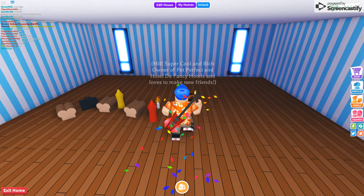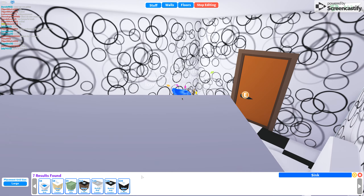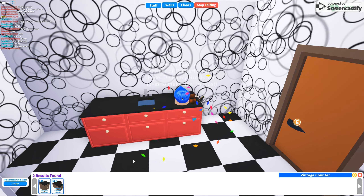Over here we have a small bathroom — good to have. I'm just going to add some sinks. I searched 'sink' and I'm going to add a vintage sink counter. And I'm going to add a vintage counter, just so it's a full bathroom. I like the pretty red — it's nice for the bathroom.